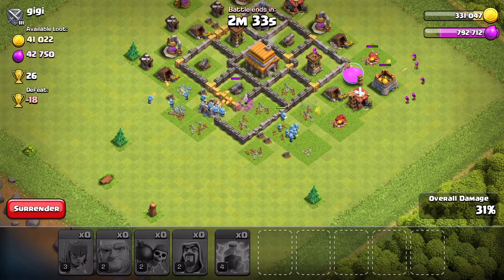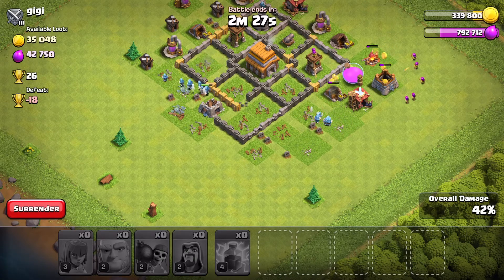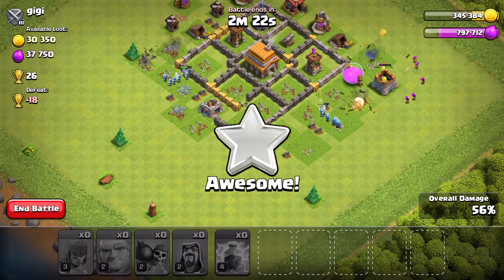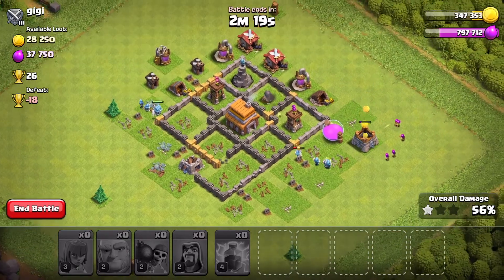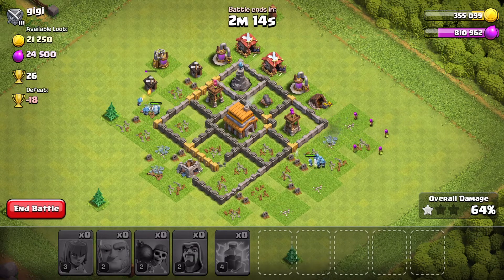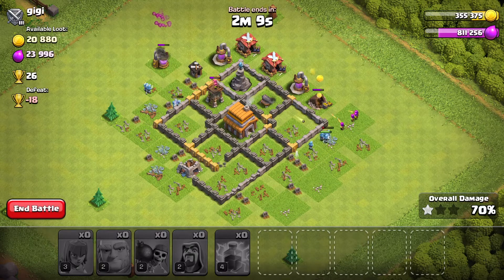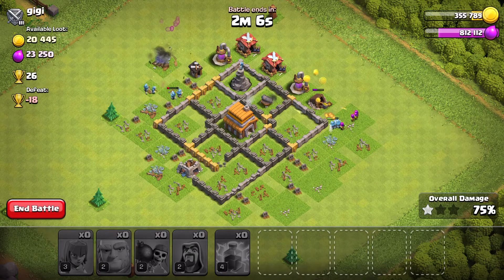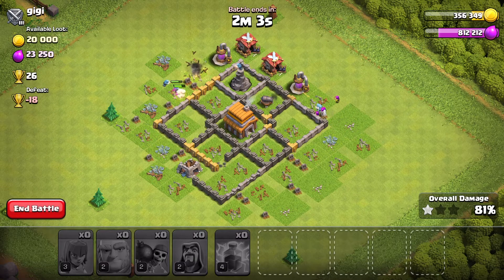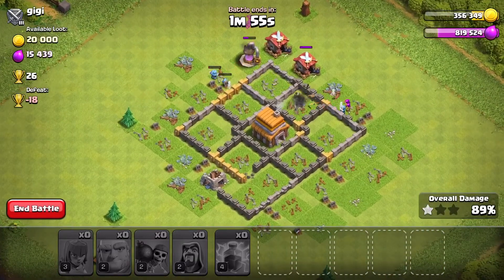Mortar's down, and I reckon now an easy three star from here on. We're doing fairly well — we have now got 56% and one star. Our wizards seem to like to go around, not through, which I'm not 100% a fan of. Here only concerns the wizard tower, which is now dead anyway, so it doesn't really matter. Easy three star.